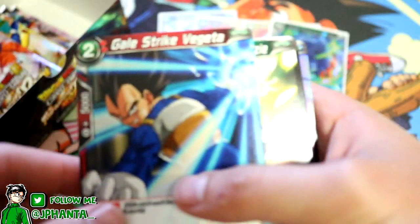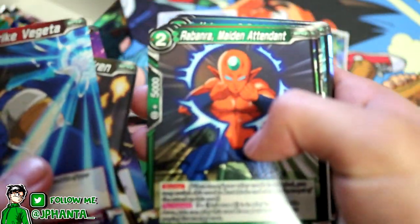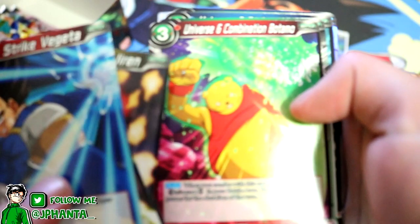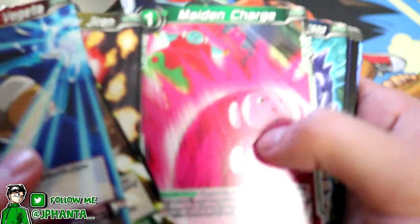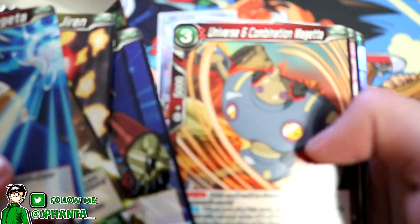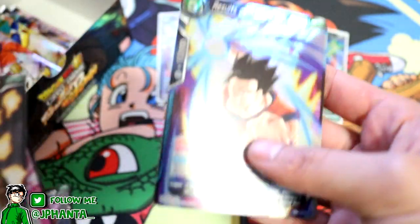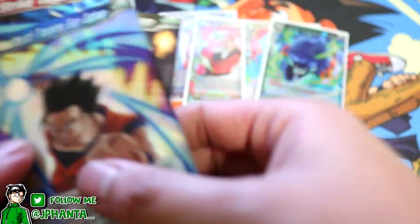How many packs do we have left? We have five more packs left, let's get through this. Alright here we go. Gale Strike Vegeta, Rosie, Jiren, Nava, Jiren — I'm just going to skip through all the names, I can't do this. Maiden Judge, Nari Nama, Megeta, Rian — and then we have the exact same Ultimate Gohan slash Gohan rare.